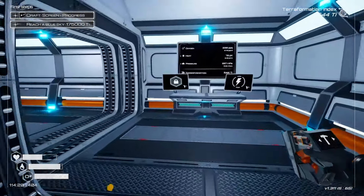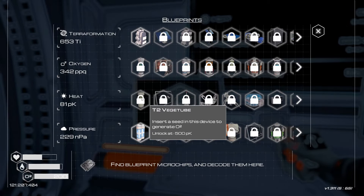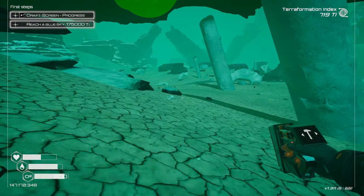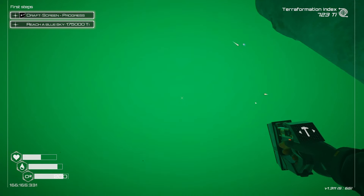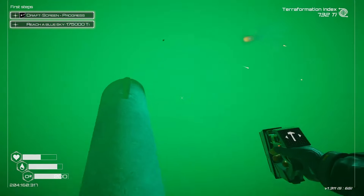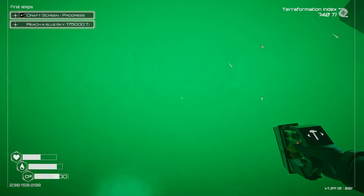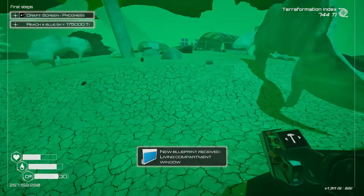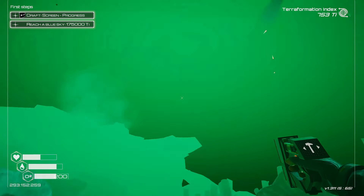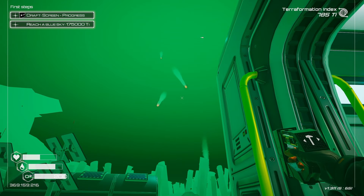We've got a couple seeds that are 300-plus, let's get them rolling. Oxygen is going up at 0.78 per second and our TI is actually progressing relatively quick, which is really nice. We have some more power available so let's do another drill. I think we also have enough for another heater. Not bad progress so far.